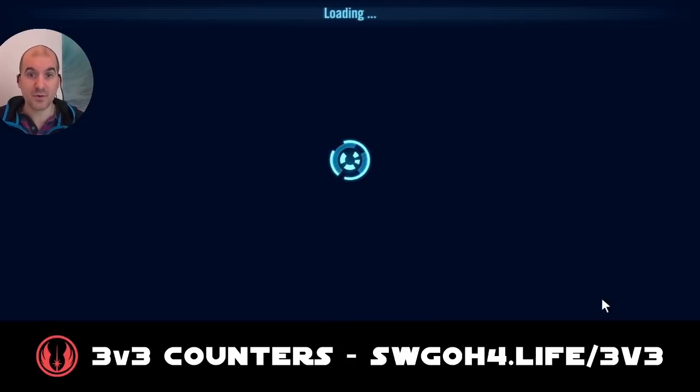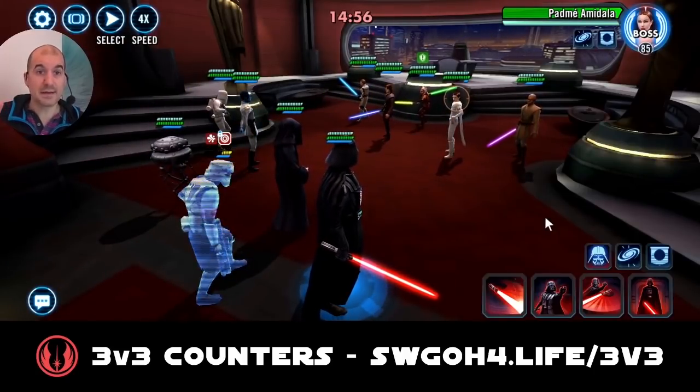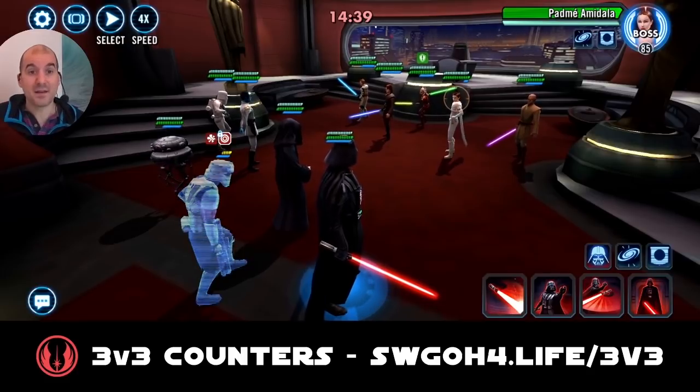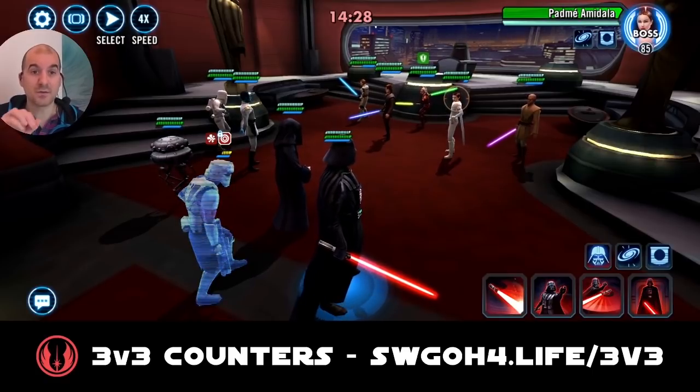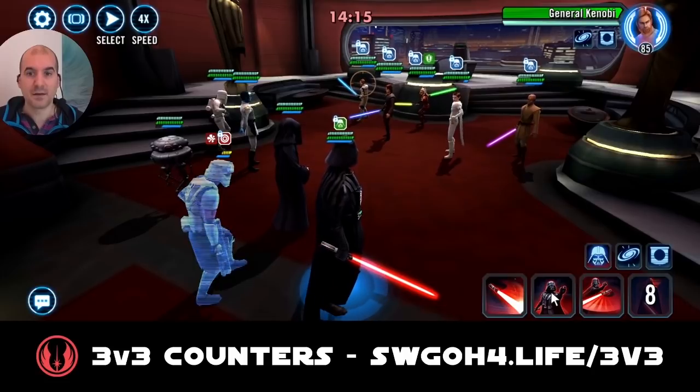Padme used her kick first — that's what you actually want, and that's why Shorttrooper is there to take that initial kick. Sometimes Padme would use her basic, which applies protection up, and once they have protection up you won't be able to apply debuffs on them. If that happens, retreat and go back in. You want Padme's first move to be the kick. Now it's time to enter Merciless Massacre with Vader and apply some debuffs.